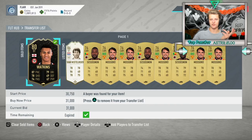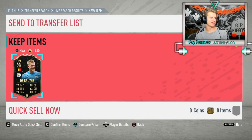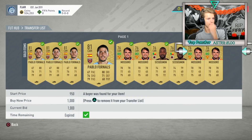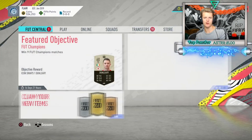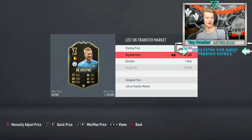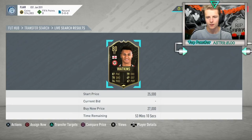The Watkins I grabbed for 20K sold for 31K - nice 9.5K profit. Then got a De Bruyne deal at 570K, listing for 620K, making about 19K after tax. Also picked up another Olly Watkins for 25K to sell for 30K, making a clean 3.5K. Just going through icons one by one picking up deals.